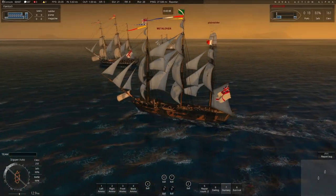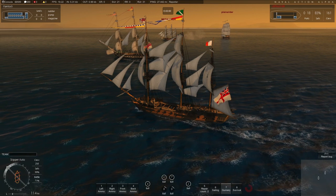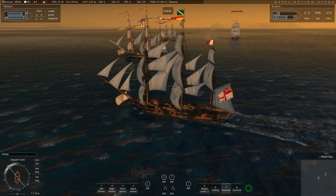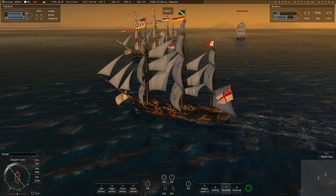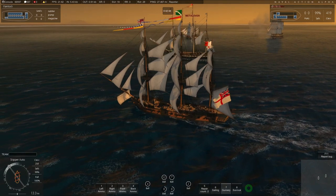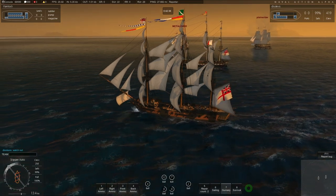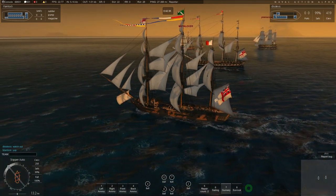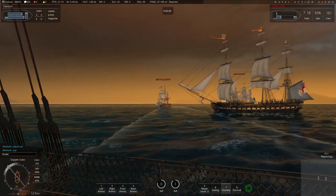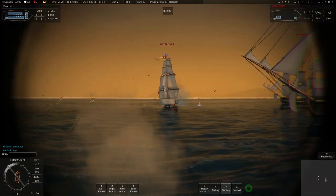This is a difficult situation where the friendly Constitution is between me and my target. I'm putting up all my sails to speed up and overtake my friendly Constitution so I can continue hammering the enemy Surprise behind. The enemy Constitution is now maneuvering to come into line with the enemy Surprise. We're going to have two broadsides versus two broadsides soon, which will even the odds, but the hammering we've done to the Surprise should mean we have the advantage.